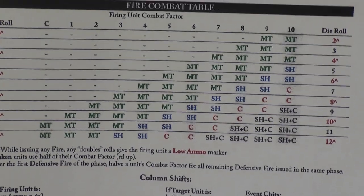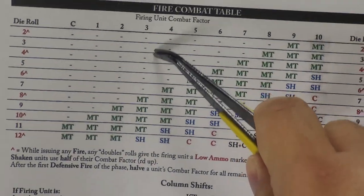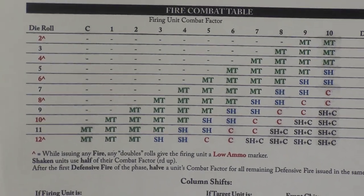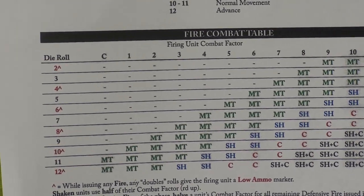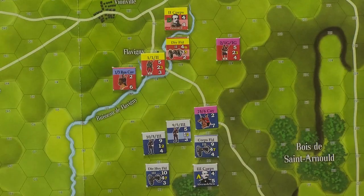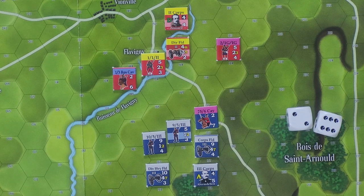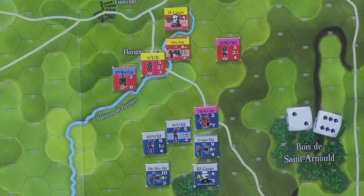So we're looking at column three. He needs to roll like an eight or better. He's going to roll his two dice — and he rolls an eight. As I just showed you, the eight has an MT result, which is a morale test. So morale test means the targeted unit must immediately roll two dice, add them together and consult the morale test table.